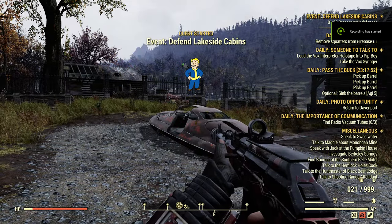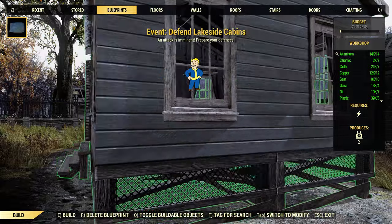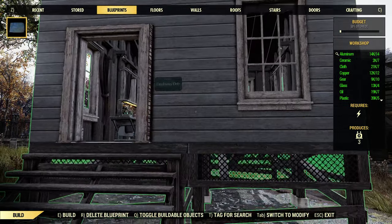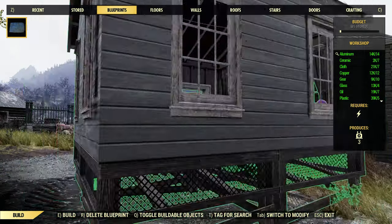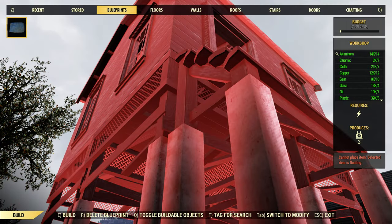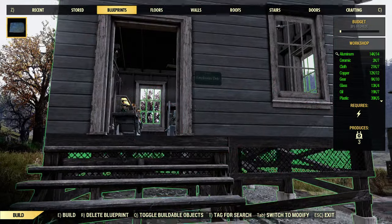Hello everybody, I'm making this video to show you how I cannot place a small little building in any of our workshops, despite the fact that this blueprint is created at this very location. It is a 4x4 building on these little computer-type foundation things.